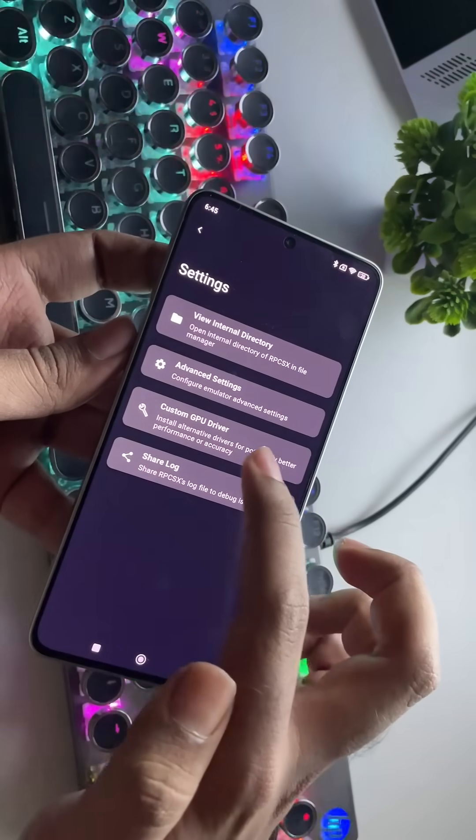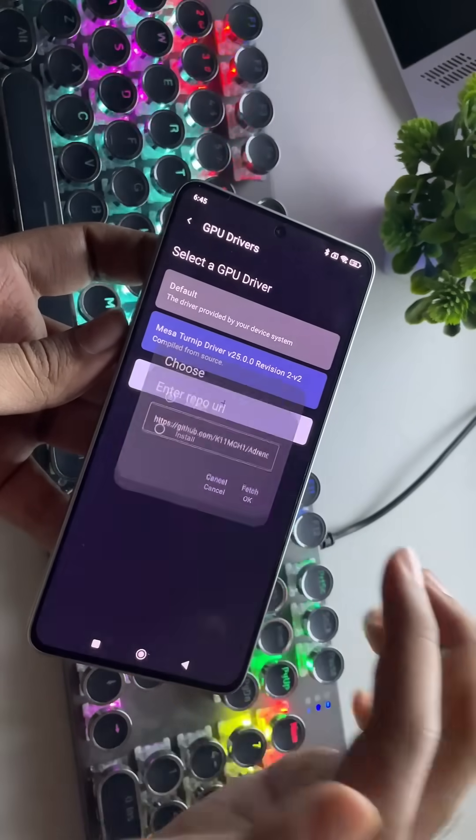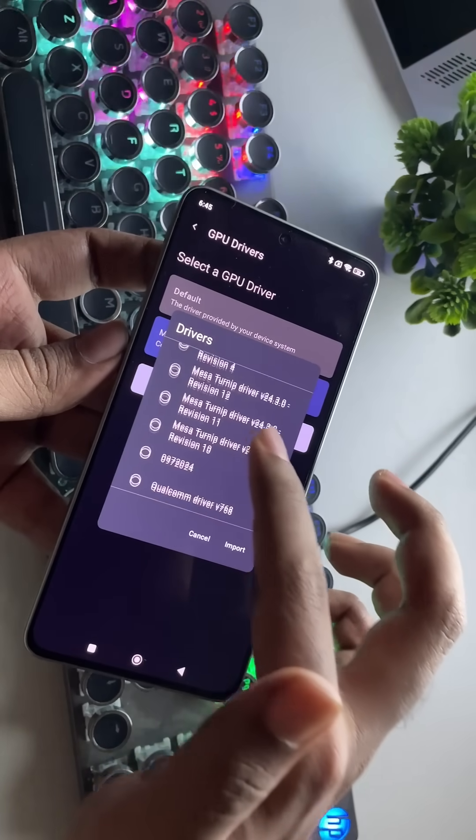Now let's head into the settings. Go to Custom GPU Settings. If you're using a Snapdragon device, you'll need to import the Turnip driver that matches your device.